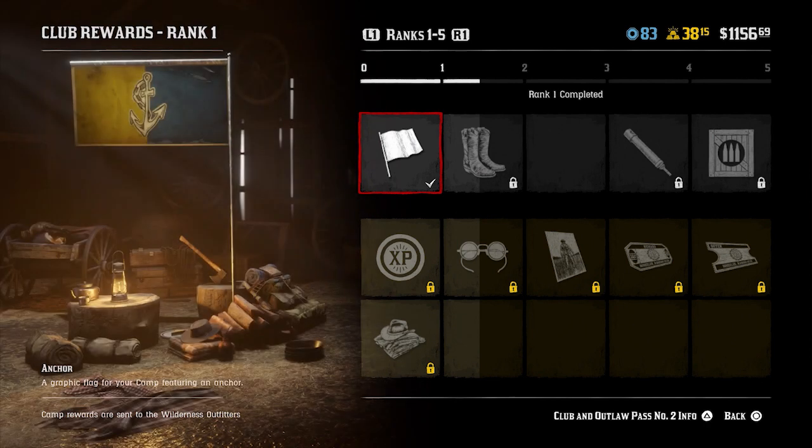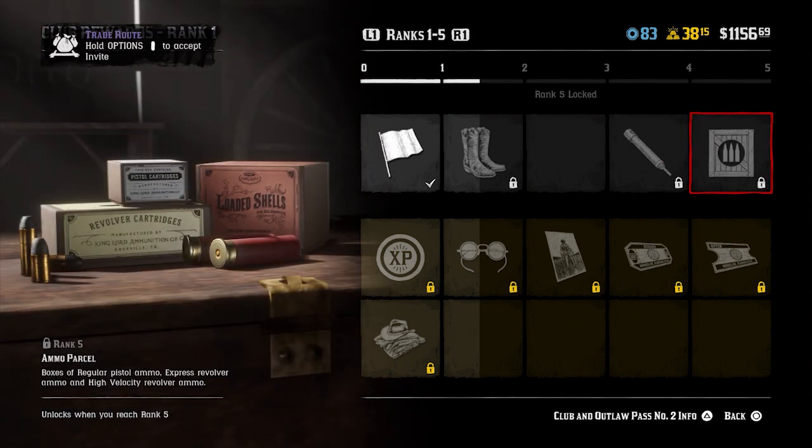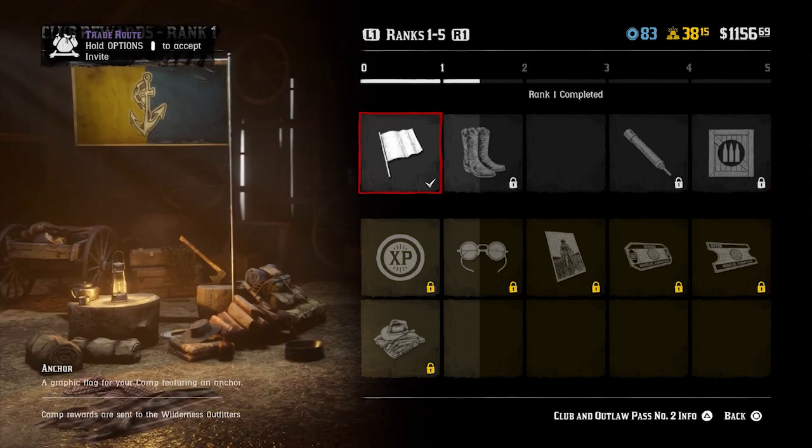If you don't unlock the Outlaw Pass straight away and then move up to rank 5, you can still unlock everything in that section because it will automatically unlock that stuff when you eventually purchase the Outlaw Pass. So you can always come back to it if you're not absolutely desperate for the content. Let's work through these rank rolls and the rewards.